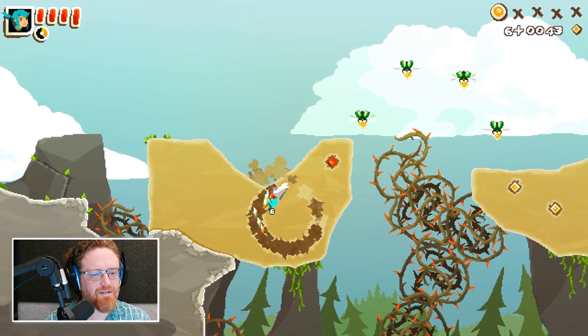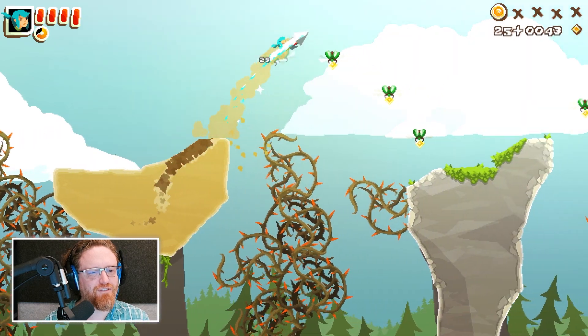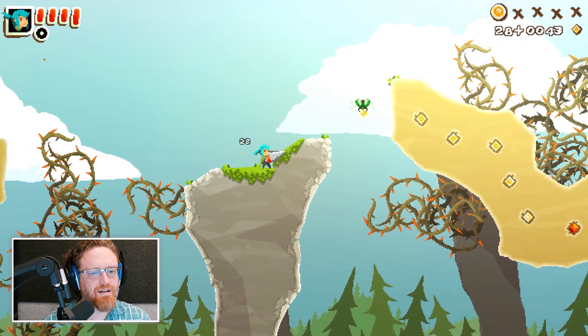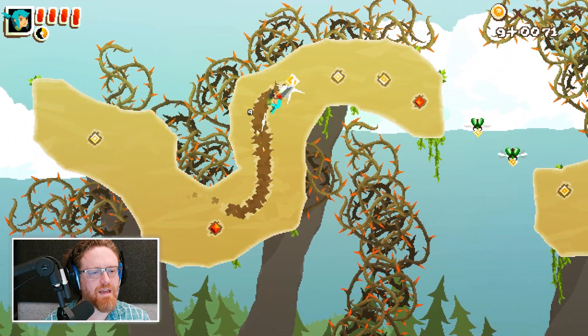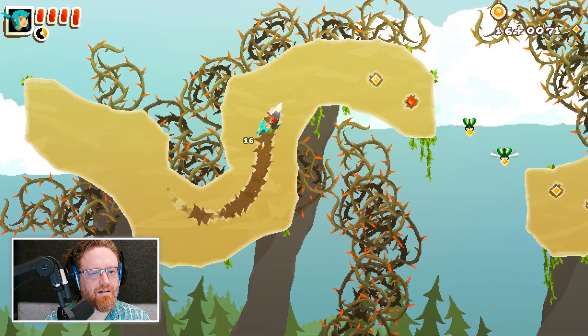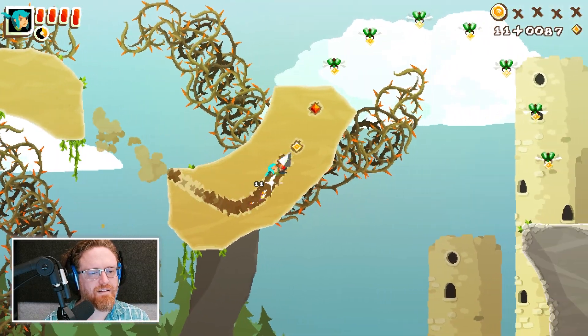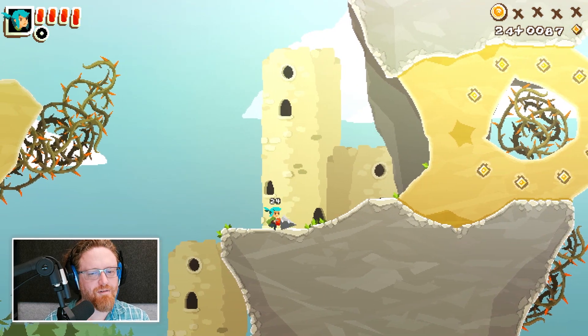I want to get every freaking coin — there's a blue one and it's special! I keep trying to hit it at exactly the right angle going through the tiny corner, but my timing is a little off. I tend to hit the button just a little too late. That was so freaking close.